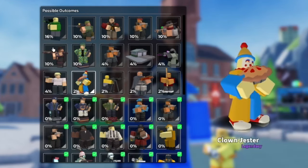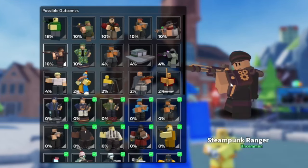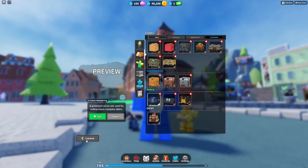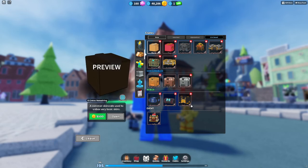In the Premium Crate, we have the Jester and the Steampunk Ranger. That's actually it for this one — oh, we also have the Green Paintballer. I also don't know why that's in a Premium and not a Basic, but it's there.